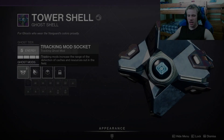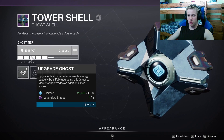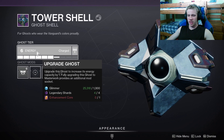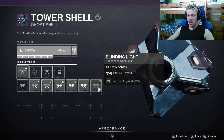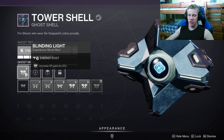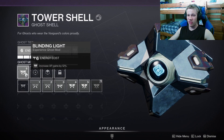On a quick side note, one of the first things I would recommend you do to your ghost shell is leveling it up to level 6 and then unlocking the Blinding Light ghost mod, as this is going to increase your XP gains by 12 percent, which is going to help you in the long run.